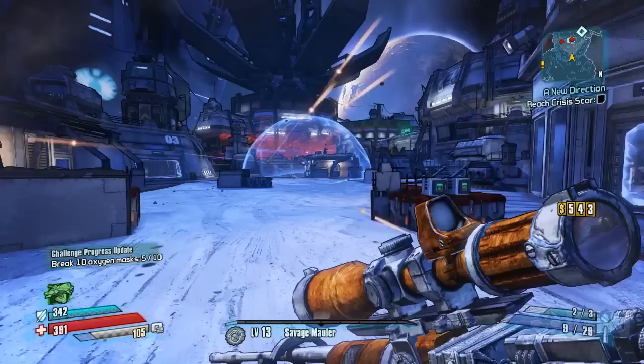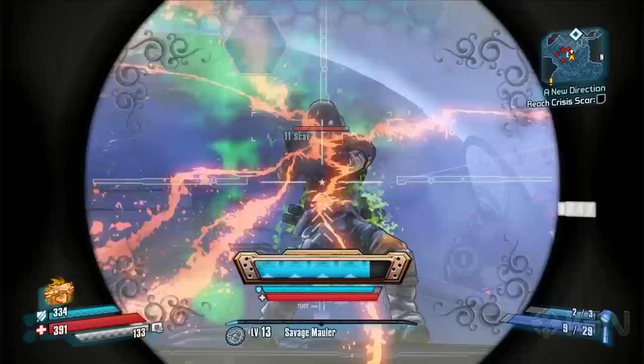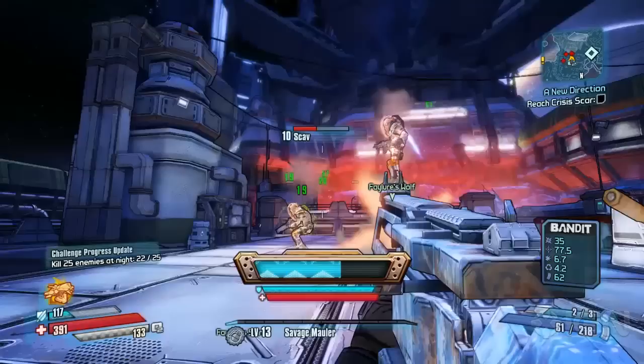When activated, the robotic pair darts into action. Wolf takes the more aggressive role of laying down fire on enemies. With that support, Wilhelm is free to roam around the battlefield and take out bad guys himself. When he wanders, Wolf will follow his lead and focus on the new targets.